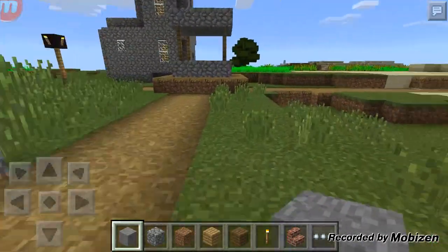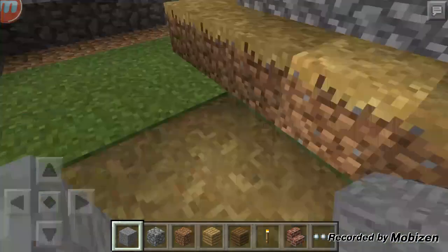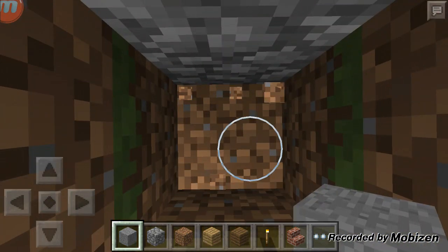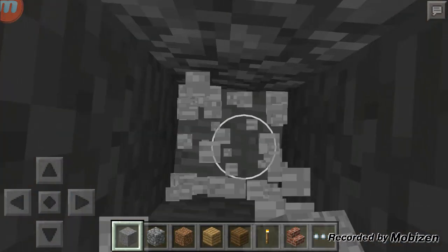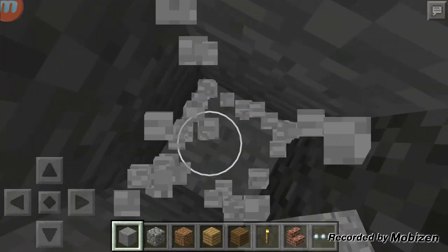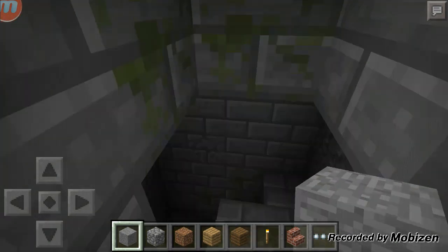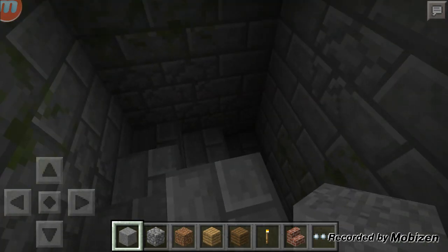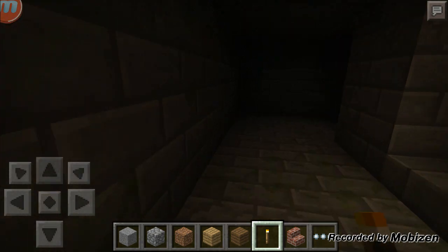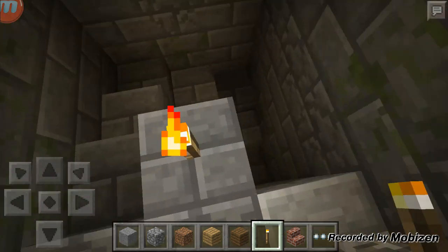It's stained stuff — you know, dye for armor. And if you go right here and dig down, you find a stronghold. This made me amazed. I was like, holy crap — I thought they weren't in this. Here we go, boom! How crazy is this? Is this awesome or what? I cannot believe I found this.